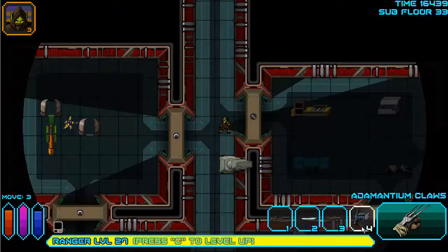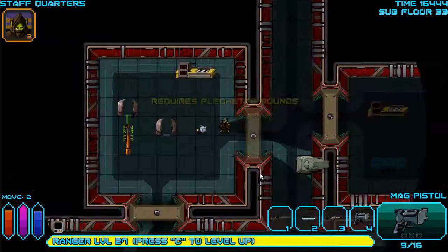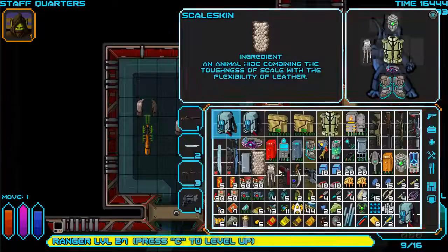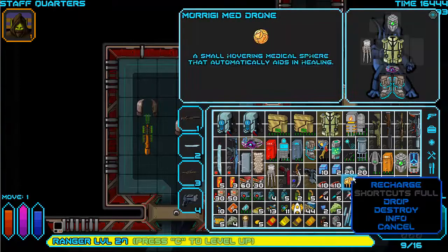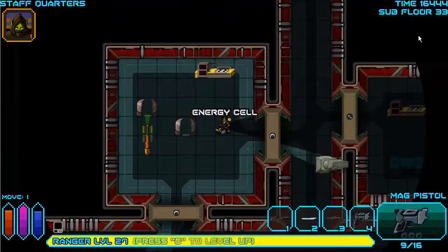I'll just use the mag pistol on you. The enemy dropped an energy pack. I have two 20-charge packs. I'm going to recharge and equip it, then pick up that power pack. There we go - see, I'm thinking.